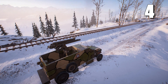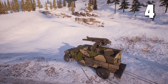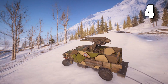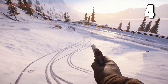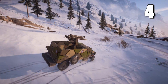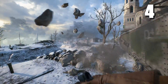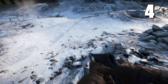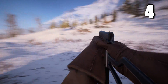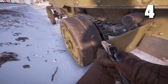Detail number 4 is in addition to the footprint detail I covered a while back. Same as the footprints left in the snow by the soldiers, vehicles also leave tracks in the snow, and they even match the tires of that particular vehicle. So with the armored trucks you have a single tire up front and double tires at the rear, which you can see in the snow. But if you drive a landship in the snow, you can see those landship tracks in the snow as well. Also, the more you drive in the snow, the more your tires will be covered by snow.